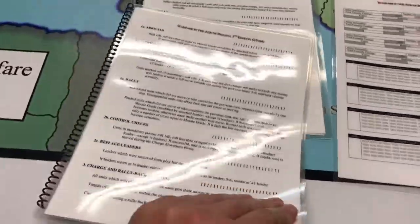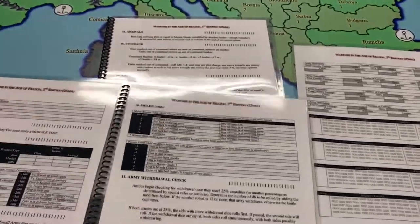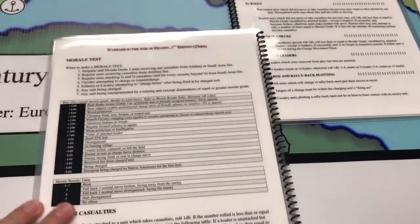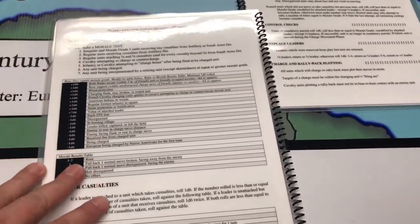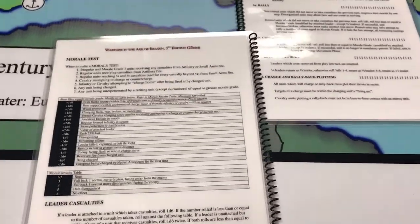So you have all of your phases: rivals phase, rally phase, charge plotting, charge movement, normal movement, artillery fire, artillery morale, small arms fire, morale, melee, and army withdraw. On the back page is the procedure for the morale test, which can happen at different points during a turn, so rather than listing it for each individual phase I put it all on the back. Leader casualties are also listed there since they can be affected at any point.